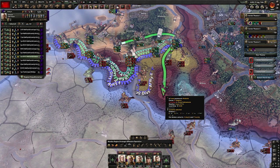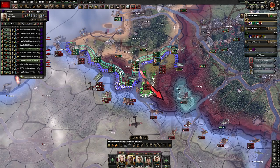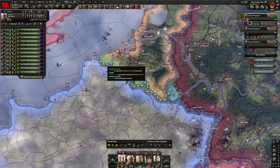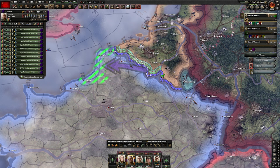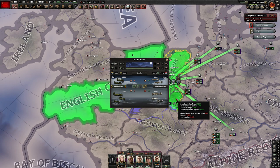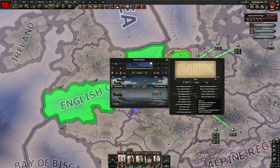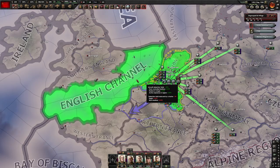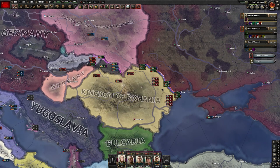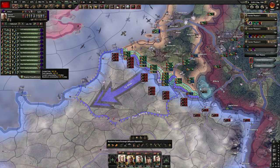It would be very nice to get an encirclement here. I think we did kill the units which were in there. Let's reorganize slightly and then go for Paris to easily get rid of France. We got our claim on Romania and I want to declare war on Romania right away. We're not going to attack Romania for now though — I'll use the tanks for that. Let's wait until we get our organization back and then we push France. We're also going to claim Spain at this point.